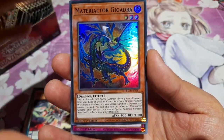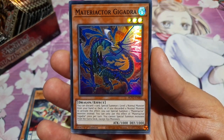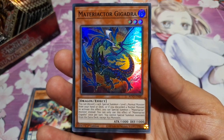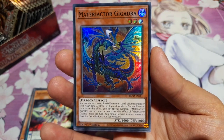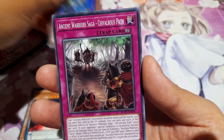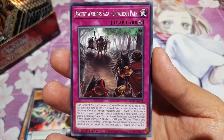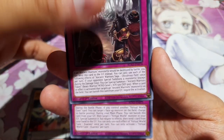We have Materiactor Gigadra as a super rare. Level 3, 1000/1000. You can discard a card to special summon a level 3 normal monster from your hand or deck. Or, if you discard a normal monster to activate this effect, you can special summon one Materiactor monster instead. Awesome for your Materiactor deck — let's chuck this in the super rare pile. Ancient Warriors Saga — Chivalrous Path — a continuous trap card that helps your Ancient Warriors get their effects off.